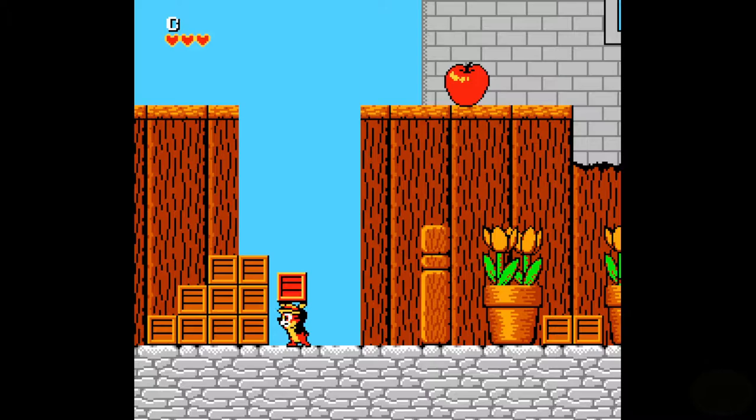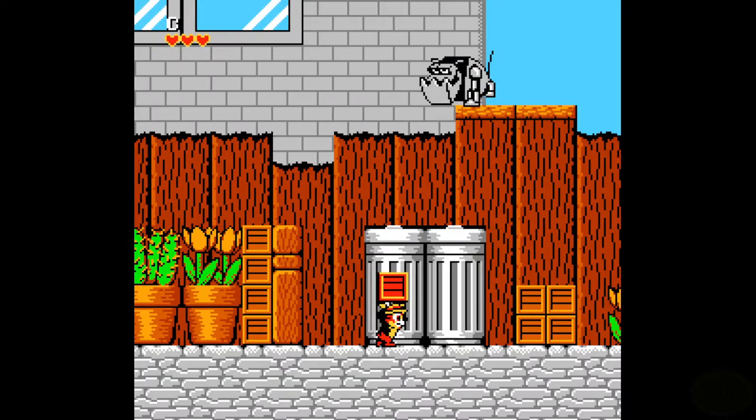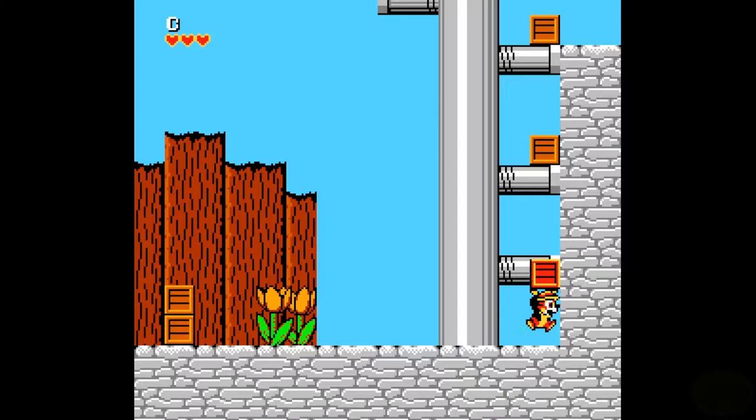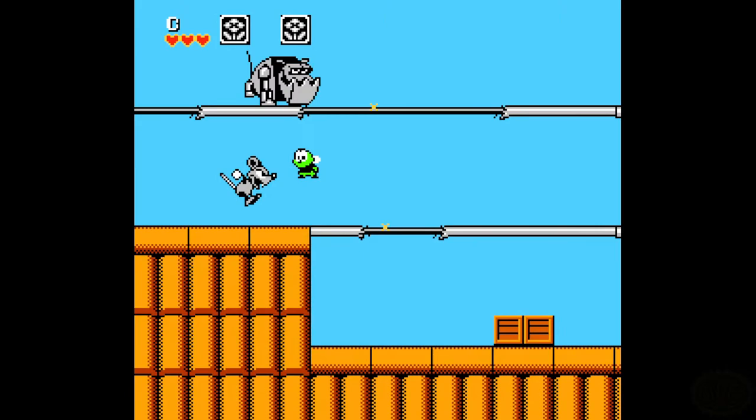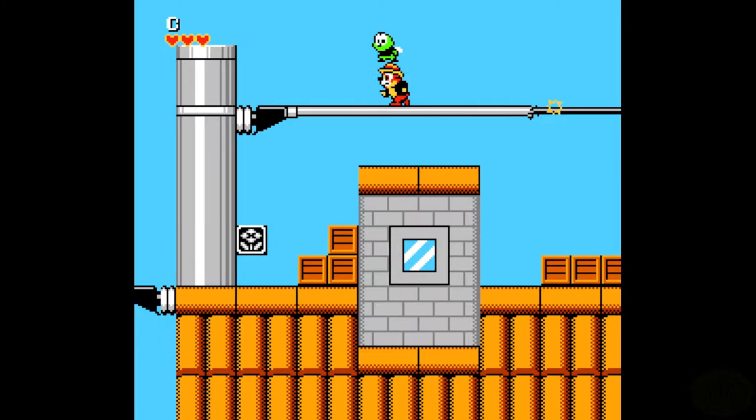You run around, you pick up stuff, and you throw it at enemies and all that good stuff. I really want to know why there are so many crates and why they are so tiny — they are chipmunk-sized. Go ahead and leave a suggestion in the comments for what you think the purpose of tiny boxes would be.